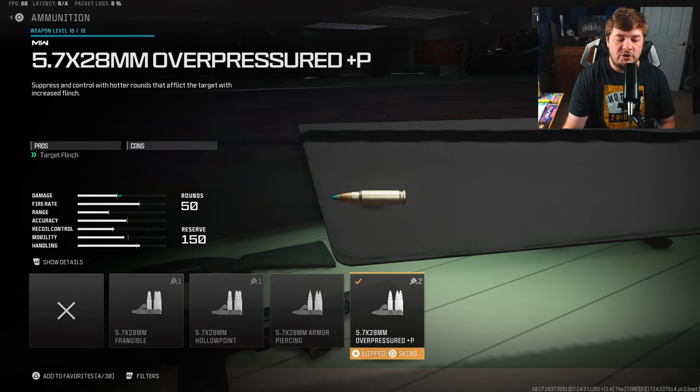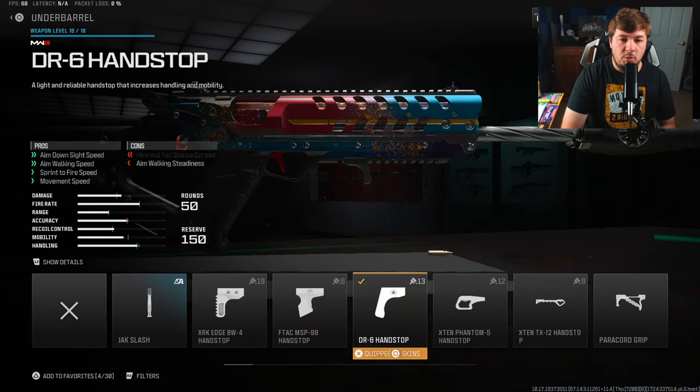My next attachment is an ammunition type and I'm going with the Overpressured Rounds. I truthfully didn't know what to run here for a fifth attachment, and the Overpressured Rounds just kind of fit the build. It has zero cons to running it while also giving a large target flinch — meaning if you're going up against a sniper or something, they're going to flinch to the sky, making it even easier to get that kill.